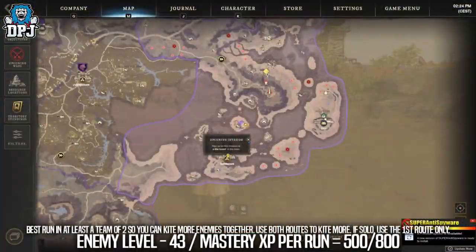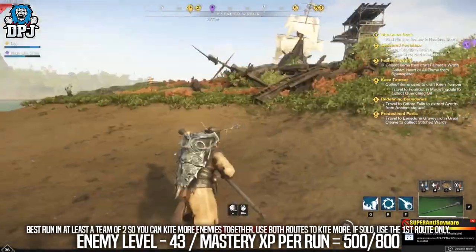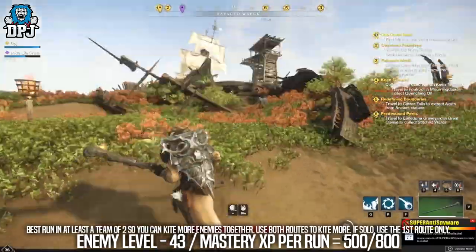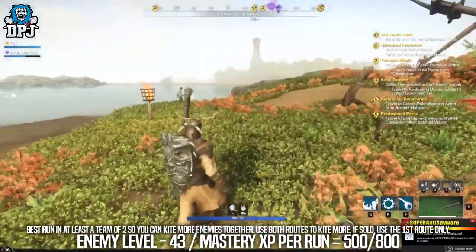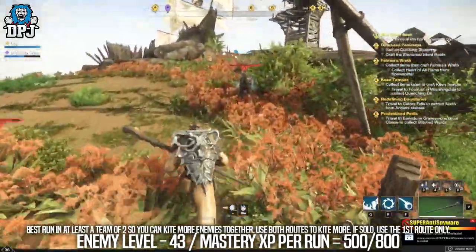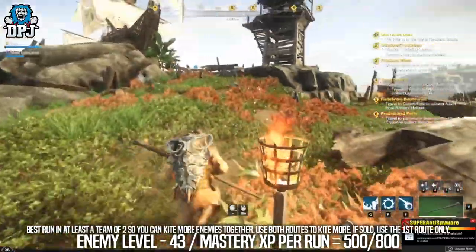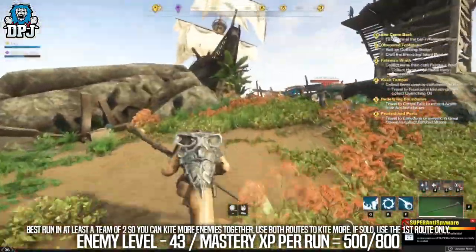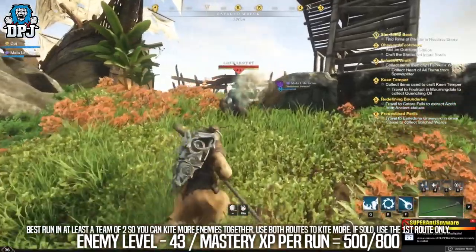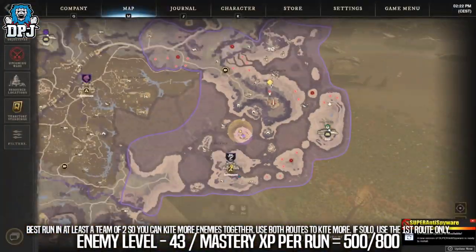This next spot is more or less exactly the same — you kite enemies together then slay them. You lead them up to the high ground here, then just slay them. This location you can see on the map right here. There are actually two runs where you can kite more enemies together. If you're in a team, one runs one way, one runs the other way, you meet at the high point and slay the enemies, and you just get tons of XP here. Follow what I do on screen now and get to work.